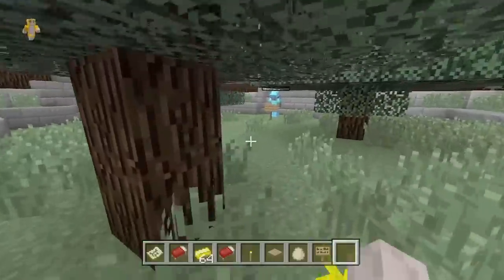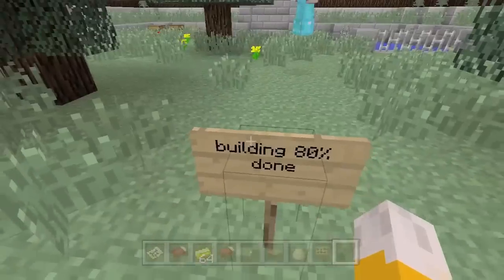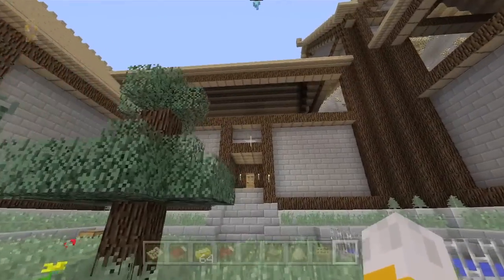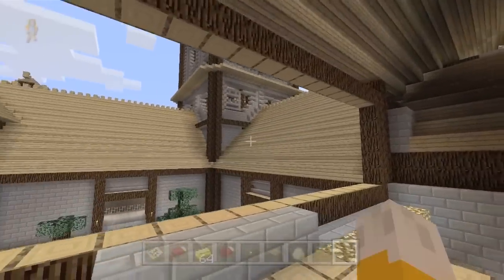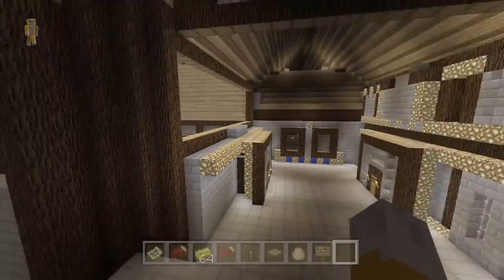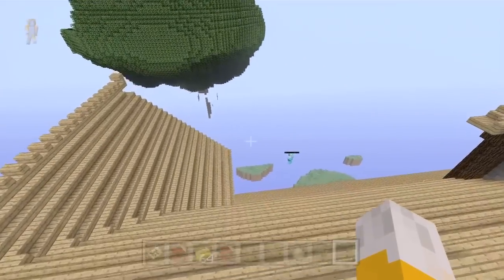It looks like he's put down a sign — 'Building 80% done.' So I guess it's not finished — he's still got more to do. Here we go, this is the work in progress area. There seem to be a few gaps in the wall. You can kind of see how it will be filled in. It still looks amazing — even if that part were done it would still look incredible.